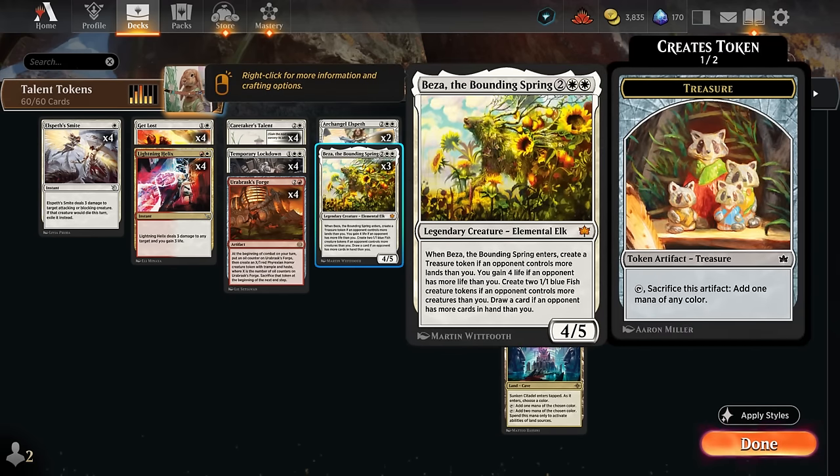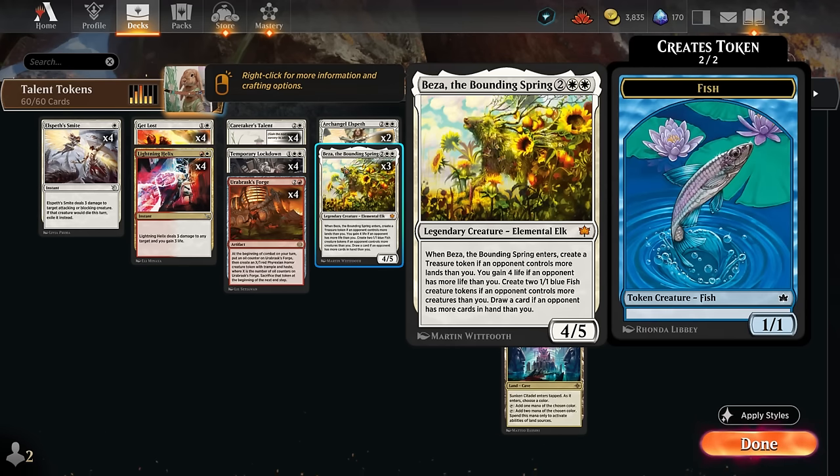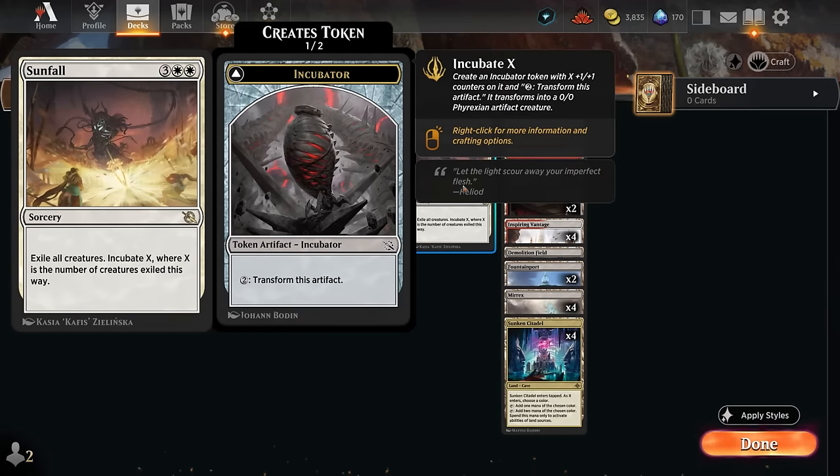I'm also playing three copies of Beza the Bounding Spring, which is a great way to catch back up if you're behind — especially against aggro. We get to make a 4/5 creature that gains four life if our opponent had more life than us, a treasure if they had more lands, and a pair of fish tokens if they had more creatures than us after Beza enters. So we're pretty likely to at least gain four life and also make a pair of fish tokens, buying us time to set up a sweeper.